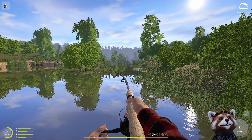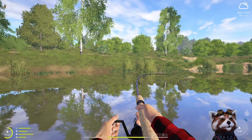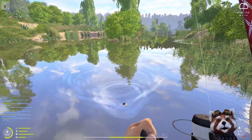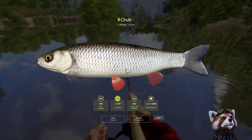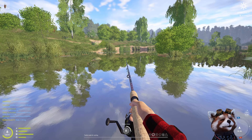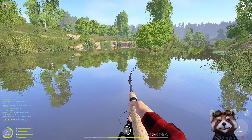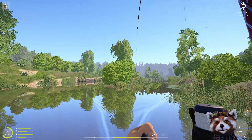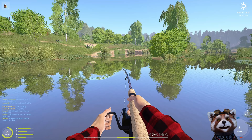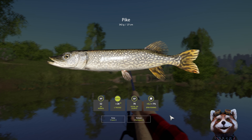Keep the rod tip low and to the side — let the rod do the work. If you hold right mouse button and lift up the rod you'll just tire yourself out. You can steer the fish by turning left or right. When the fish gets close, lift the rod to bring it up and press spacebar to bring out the net and scoop it up. After any decent fish, roll back the friction break before casting again. Roll it up to about 15 for the next fish — we caught a perch. Roll back the friction break and recast. We can wind faster by holding Shift. There's a pike — that's why we keep the friction break low.